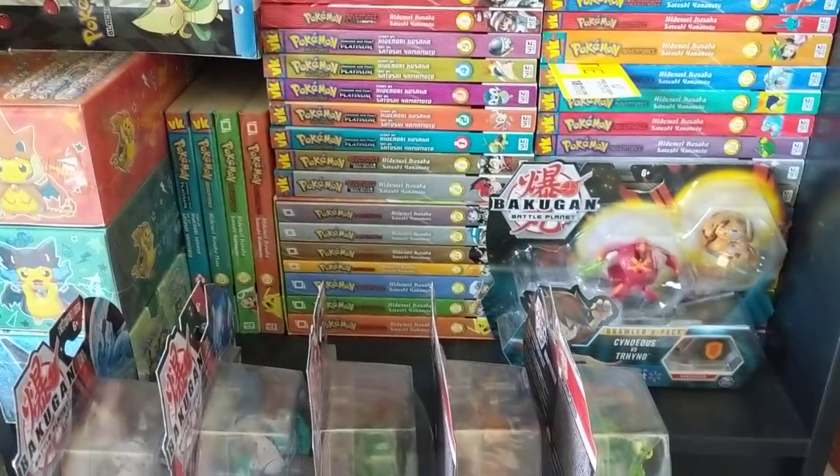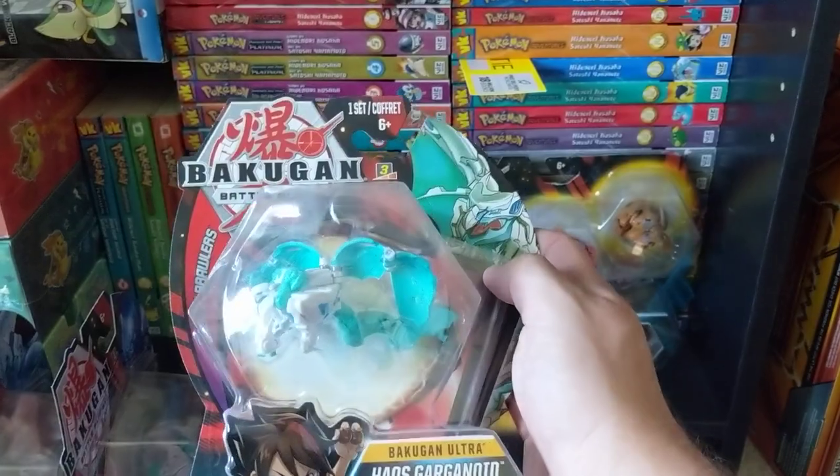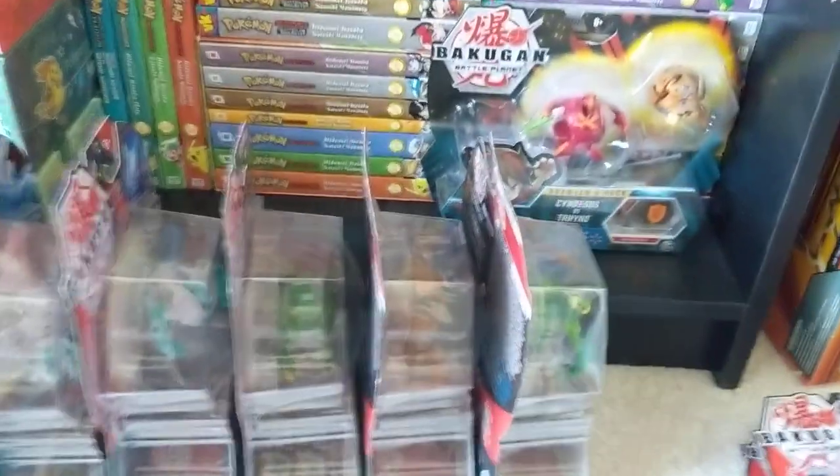We're going to start the Bakugan collection. Let's start here — we've got a Garganoid, right there. Chaos Garganoid. I've got this one, it looks cool, it's big, it's kind of complex. You don't see these in stores anymore, and I am Canadian, so these Bakugan are not easy to find.